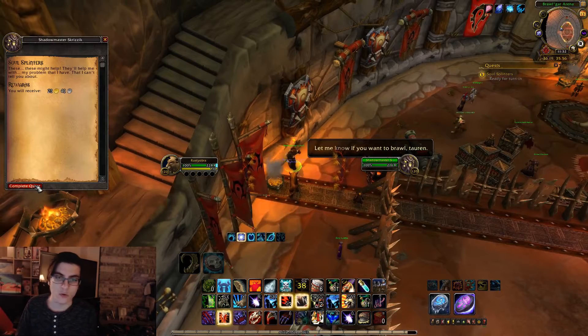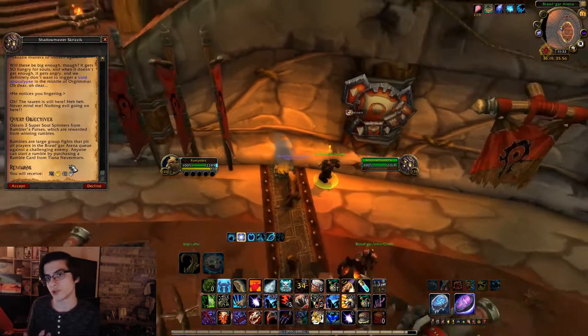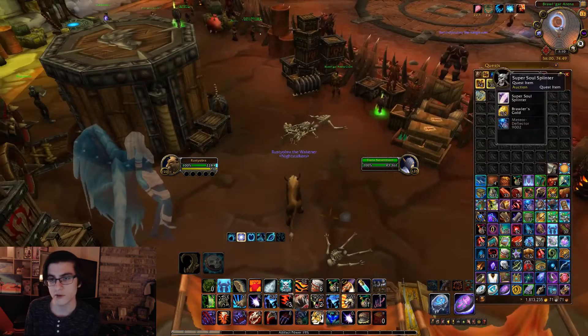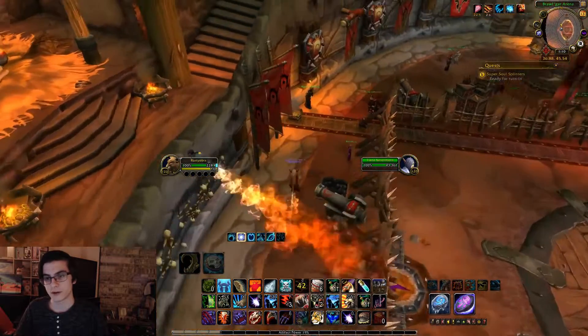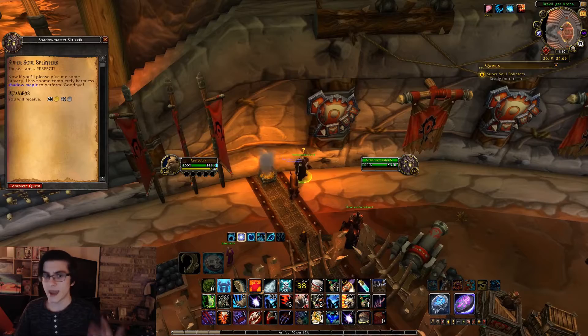Once you hand in that quest, Orc Man is going to give you another quest to win three Super Soul Splinters, which you get from the Rumble Brawls. Go ahead and talk to the Blood Elf Lady and buy any of the Rumble cards. Once you do, make sure you are queued up and that'll get you into the Rumbles. Once you win the Rumbles, you get the special pouches which open up into the Super Soul Splinters. Win three Rumbles and you're done. Hand in that quest.